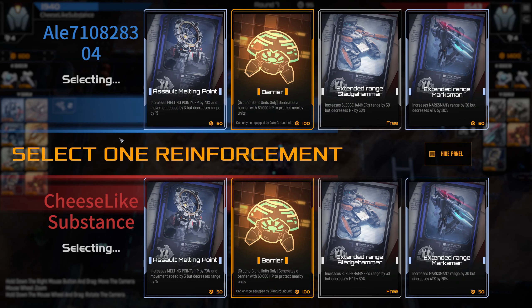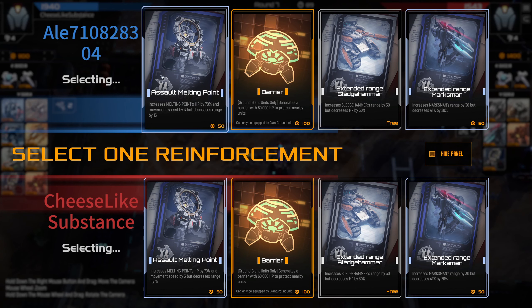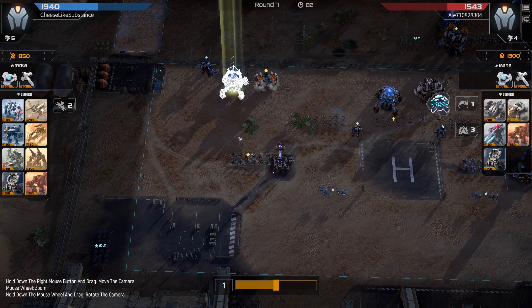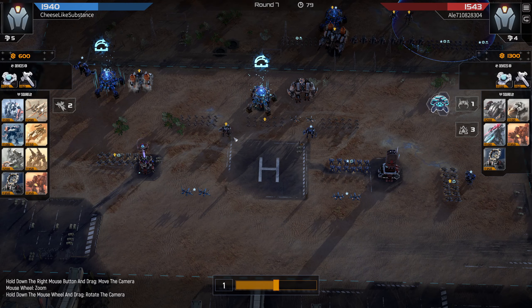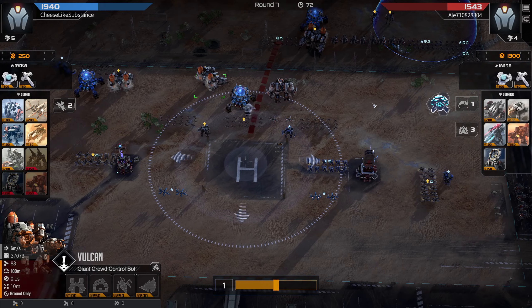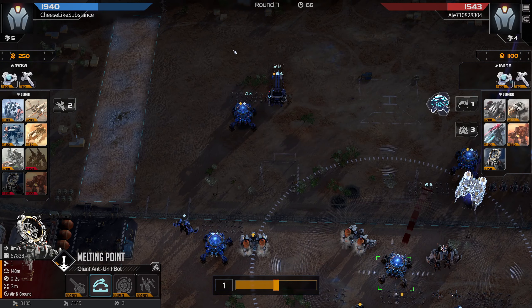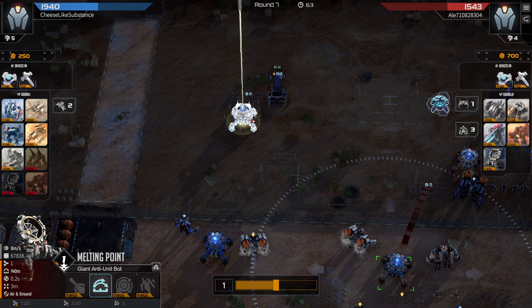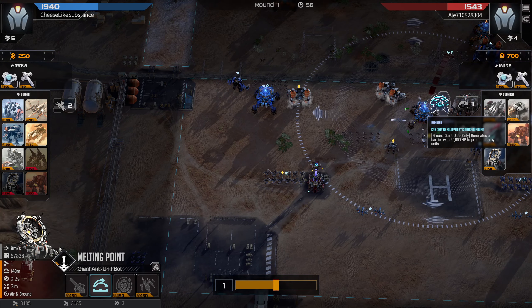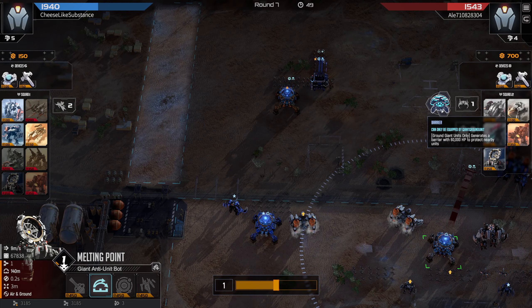So now we are definitely in trouble. We could go Barrier or Assault Melting Point. In this case I think my opponent made a mistake — they picked the Barrier, and we picked Assault Melting Point to give us an advantage in the melting point versus melting point duel that this game is definitely coming down to. We buy range on our melting points. I also buy a Vulcan to clear chaff in the center — this will let the melting point target their Giants quicker. My opponent instead of having upgraded melting points goes for a shield, but in these melting point duels the shield won't do much because melting points kill the barrier very, very quickly.